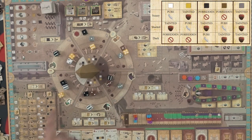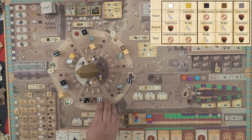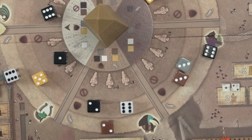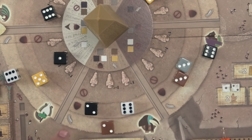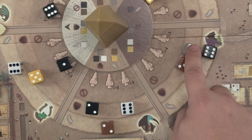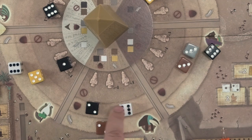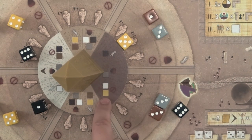Each time new dice are drawn from the bag to be placed into the sections, they are immediately categorized according to their color and the corresponding light in that section. There are 5 possible colors of dice: white, black, yellow, brown, and gray. In sunny areas, white dice are pure; yellow and gray dice are tainted; black and brown dice are forbidden. Gray dice are always placed in the tainted row in any brightness. In shaded areas, yellow and brown dice are pure; white, black, and gray dice are tainted — no forbidden dice exist in shade. In the darkest areas, only black dice are pure; brown and gray are tainted; white and yellow are forbidden. Think of it as wherever the color of the dice matches the current brightness, it's considered pure.